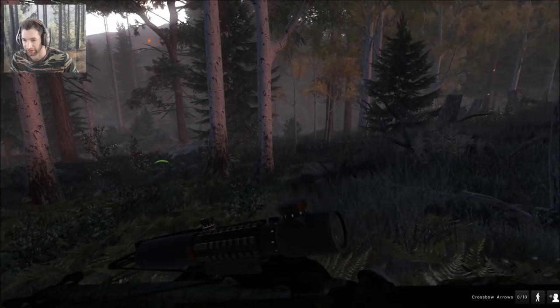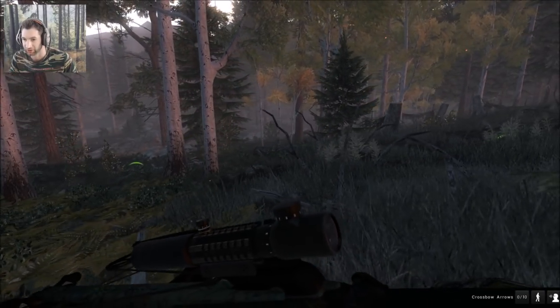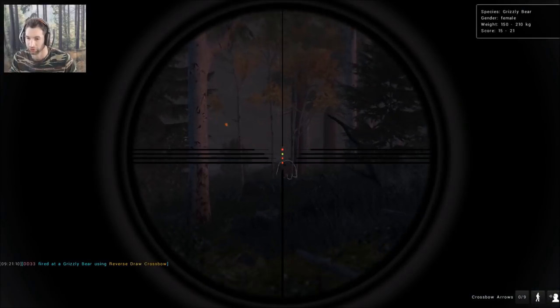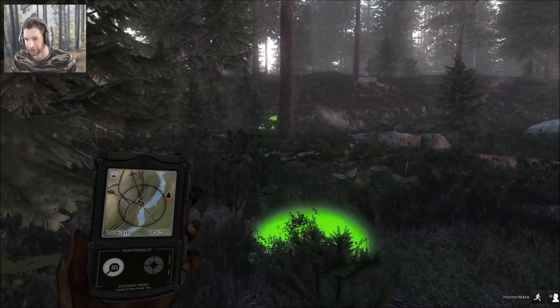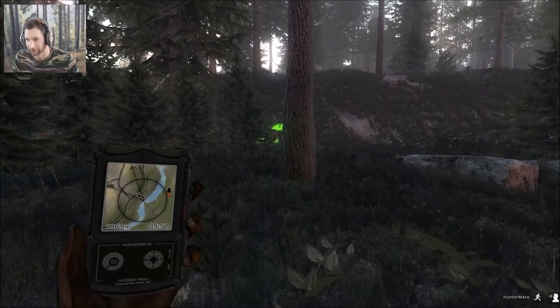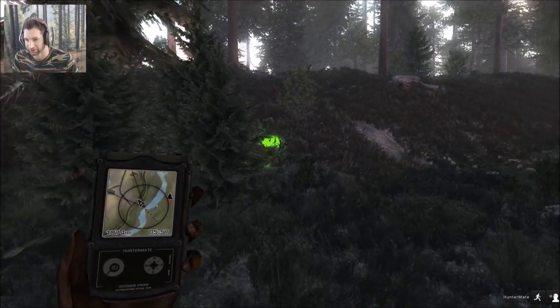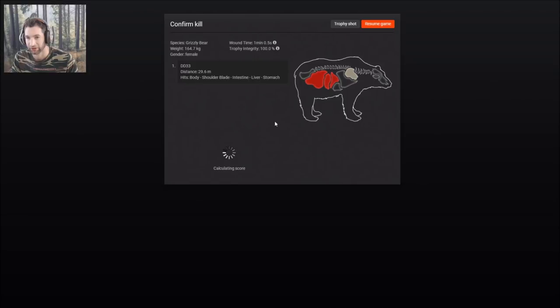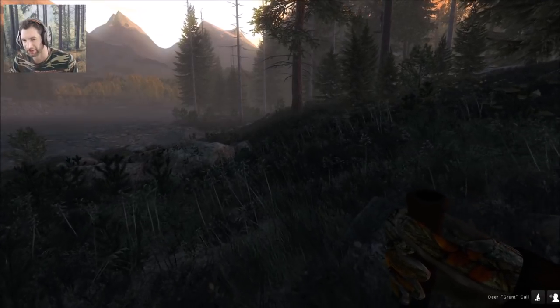Yep, here it comes — nice shot, and here it is down right here. I would imagine we got intestine and stomach on it, hit a little bit high. Let's pick it up — it was a female. We got liver, intestine, and stomach.